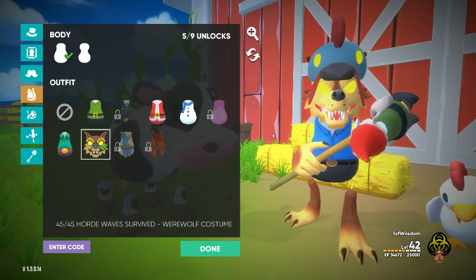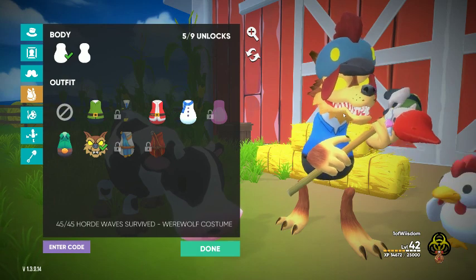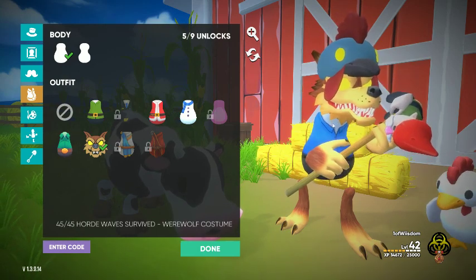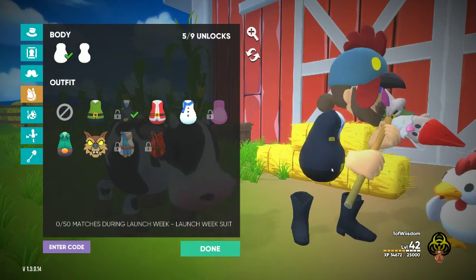One of the big changes: the werewolf. Everyone loves the werewolf, but the werewolf could not wear hats. As you can clearly see from this visual, the werewolf can now wear hats. So if you were miffed about him not being able to wear hats, this is the solution. This one we're locked out of because it was launch week, sadly. Hopefully there will be a way to pick those up, maybe annually or something.